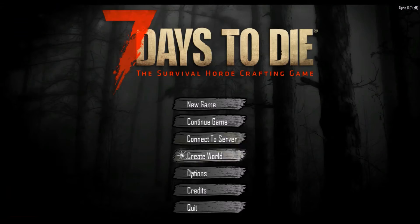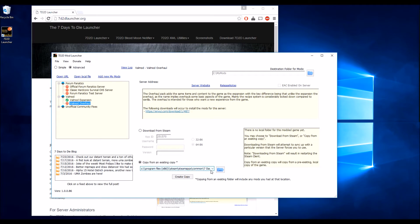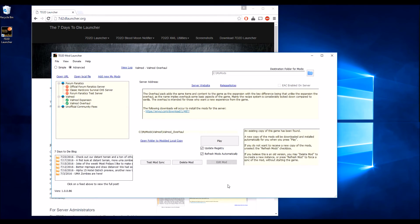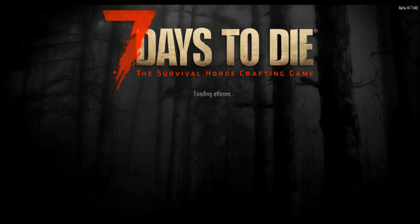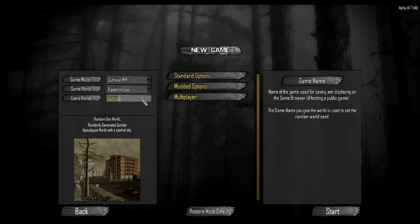We're going to quit out, and we can do the same thing for the ValMod's Overhaul. We're going to make a copy from the existing copy, and this time you'll notice it's under ValMod's Overhaul. We're going to press Play, and it's downloading the new mods for that.